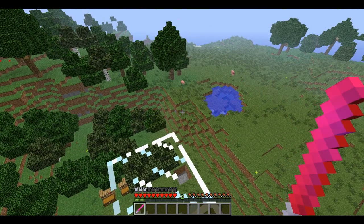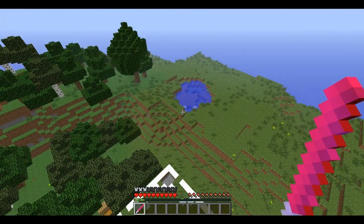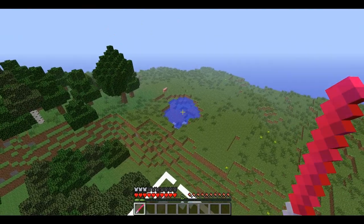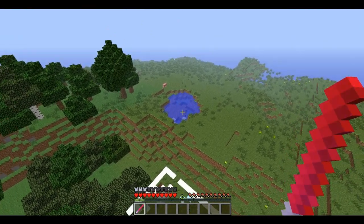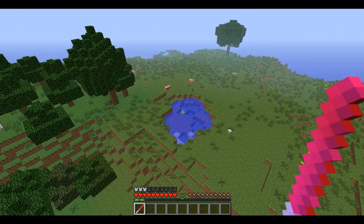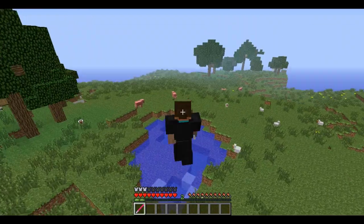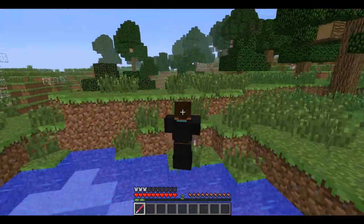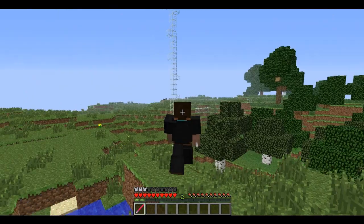I'm going to demonstrate — I'm going to jump to that puddle. When you press F, you can glide in midair. As you see, I'm like flying. But it's not infinite and I'm going down.